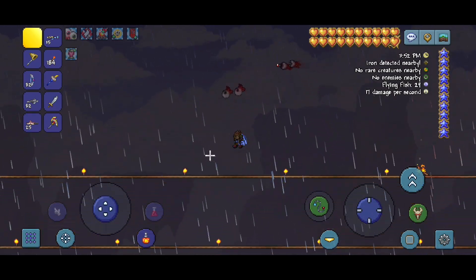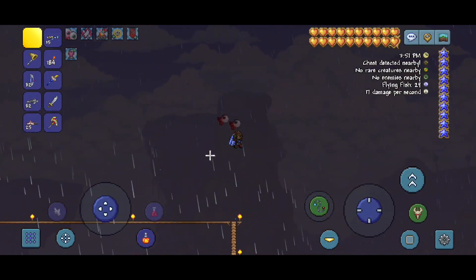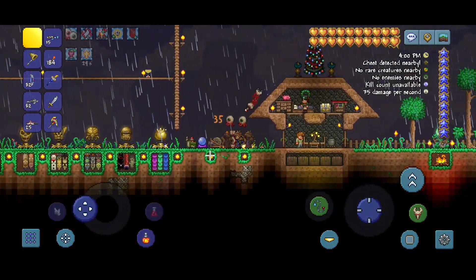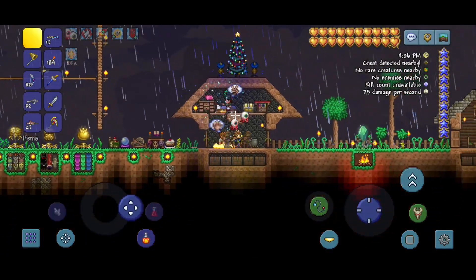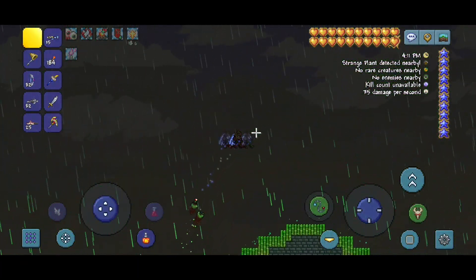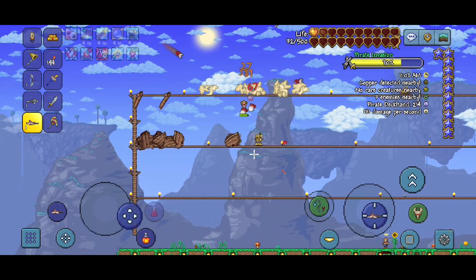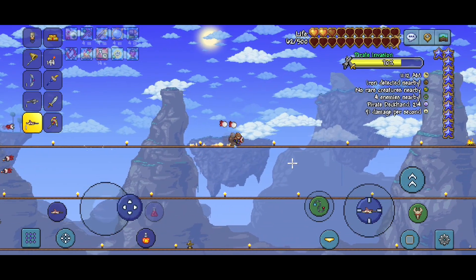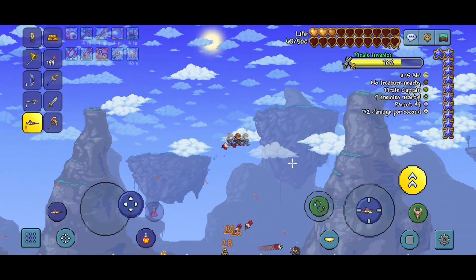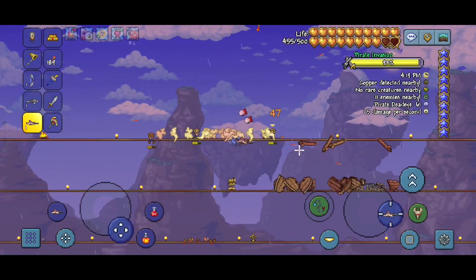The next thing I want to do in this episode is get the Black Spot. I know I said I didn't really need it, but I want to try out this Plantera strategy that requires the Black Spot. Let's go farm out for some pirate maps and see if we can get it. Flying Dutchman number one — we didn't get it. Maybe another opportunity will arise and another one will spawn. Number two — still nothing.